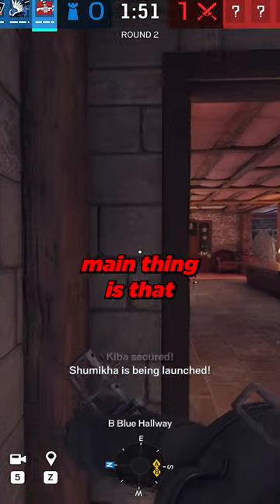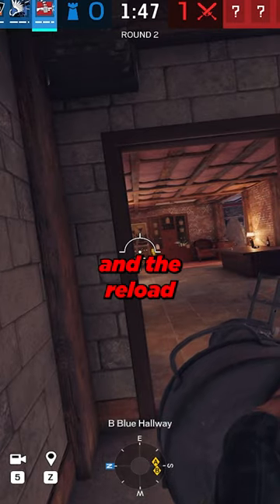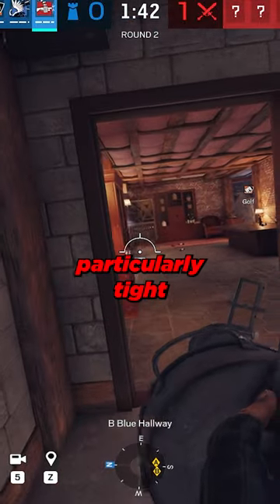How to play Tachanka. The main thing is that you want to stay alive. You are super vulnerable with the fire grenade launcher out and the reload is quite long, so you want to stay in cover and cover a particularly tight chokepoint.